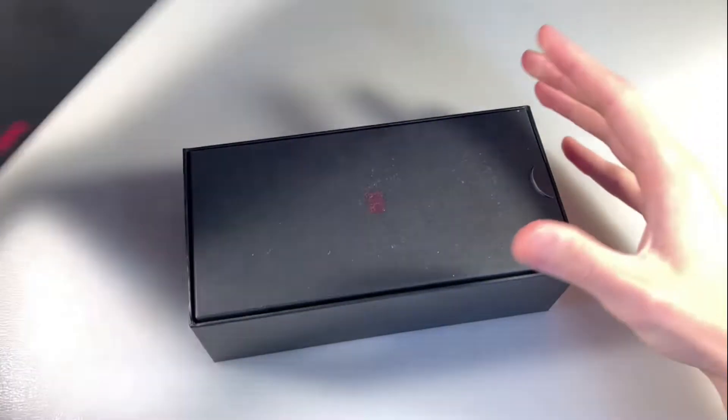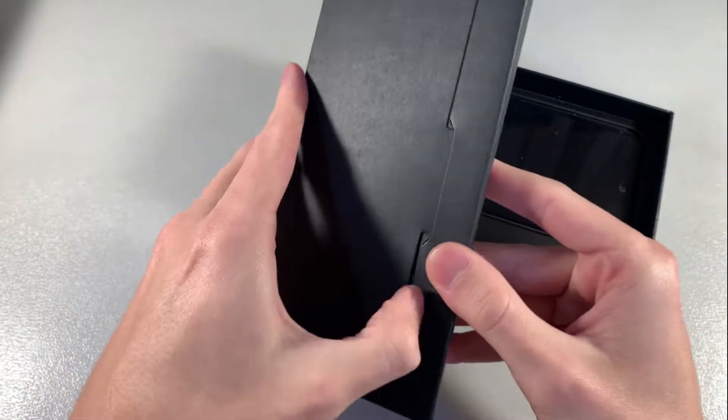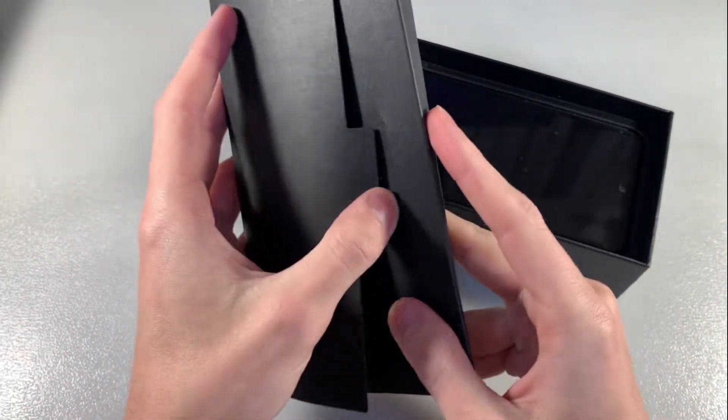Open box look — in the box we have a protective back cover, a key for the SIM slot, and documentation and quick guides.